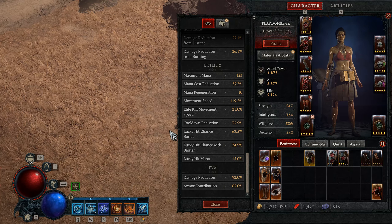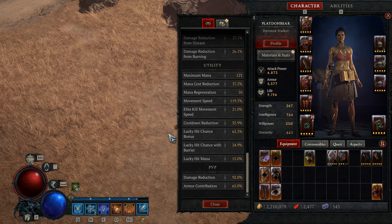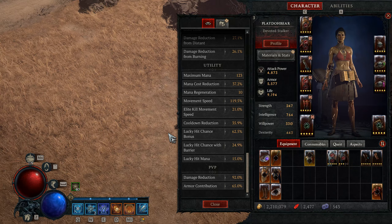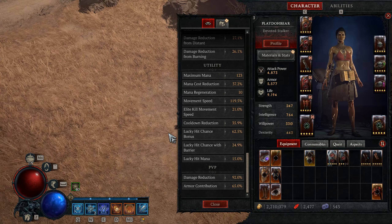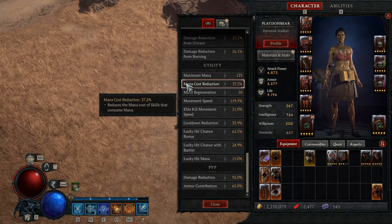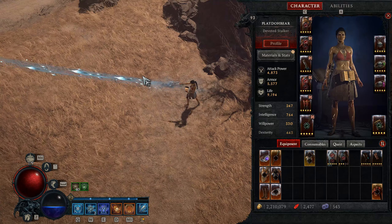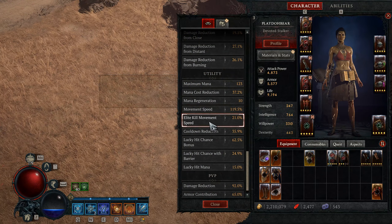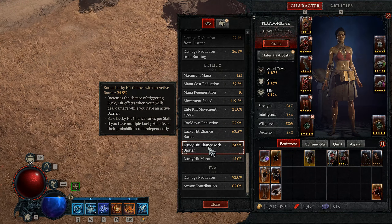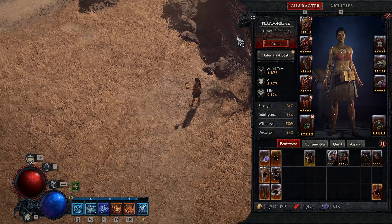For this build to have that infinite mana feel, here are some thresholds in stats we want to meet. We want to get our combined Lucky Hit chance — base and with barrier — to be around 50% at first, then aim for around 70% when you have better gear. From testing, 70% combined, with the help of more Lucky Hit from our Frigid Fate Legendary node in our Paragon tree, adds up to another 15% to sustain our infinite mana. We also want at least around 25% cooldown reduction, but the more the better. This also applies to our mana reduction. Currently, with my mana reduction at 37.2% and 123 max mana, I can cast 9 Ice Shards in a row with each cast only costing 19 mana. Taking a look at my current stats, we have 62.5% base Lucky Hit and another 24.9% with barrier active, bringing this total to 87.4%. This will go up to 100% total Lucky Hit chance with ideal conditions when we look at the Legendary node for the Frigid Fate Paragon board.